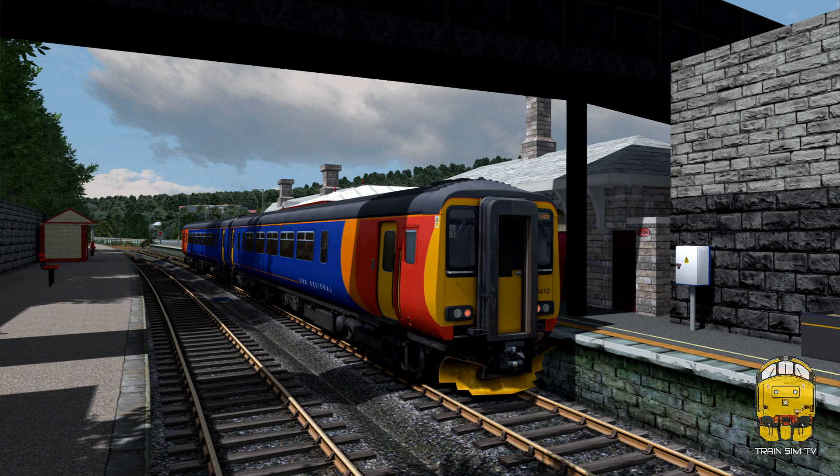Hello everybody and welcome to this TrainSimTV video. Today we're taking a look at Just Trains' newly released Midland Main Line Derwent Valley Line add-on. This is an add-on to the Midland Main Line Sheffield to Derby route, so you do require that route before you load this in. It adds the section from Matlock to Ambergate, a journey of around seven miles through the beautiful Derwent Valley — something I've been working on with Just Trains for the last two months or so.